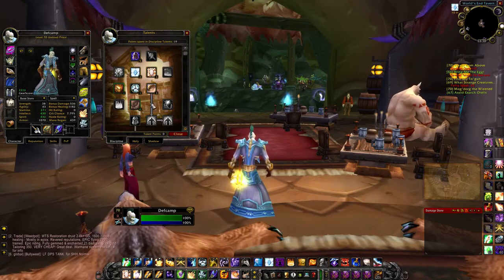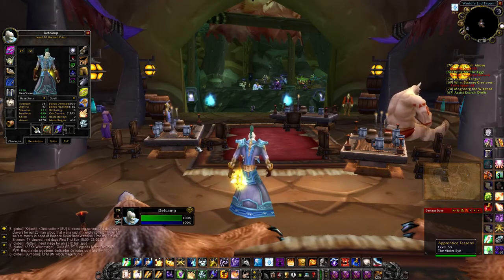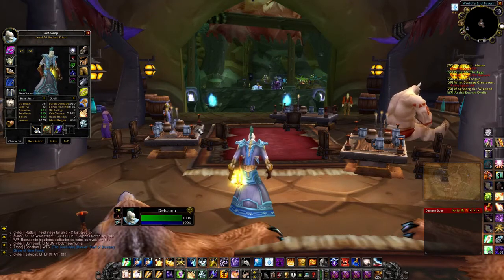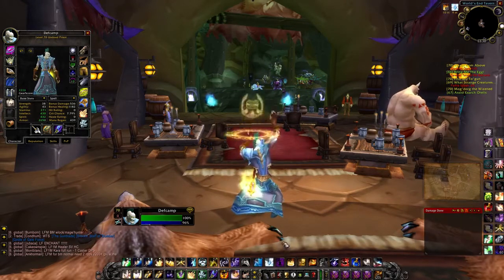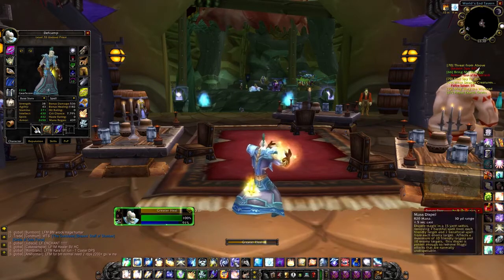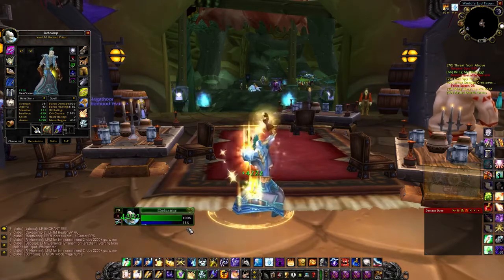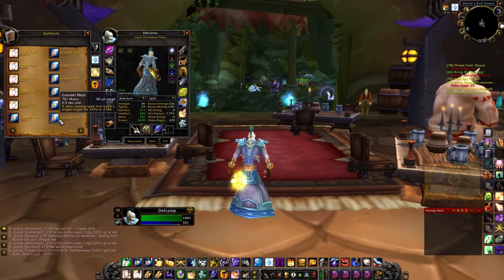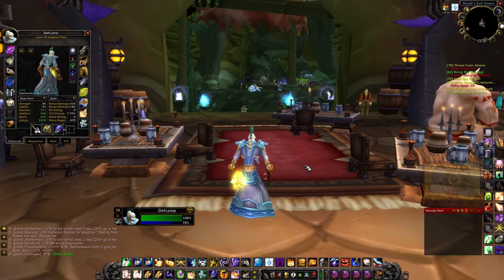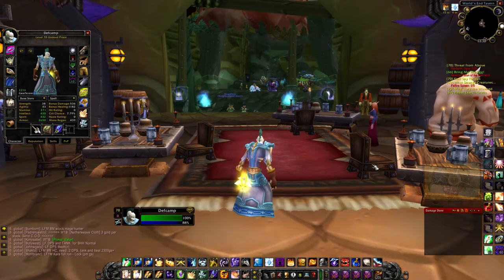Spirit is huge for us. The more spirit you have, the more you'll be able to heal. In the Burning Crusade and Vanilla, being mana efficient was everything. Greater Heal Rank 7 uses a lot of mana — we just went from 91% to 86% and that's not even in combat. Rank 7 Greater Heal uses 701 mana, so the more spirit you have, the more mana regeneration will occur and the more heals you'll be able to push out.